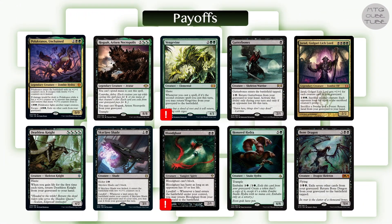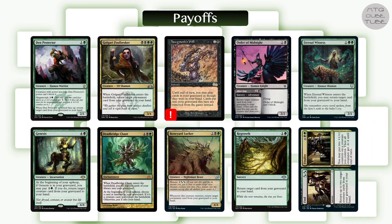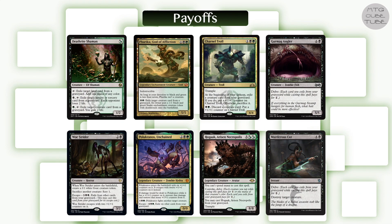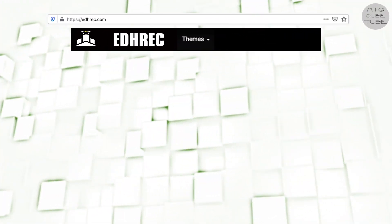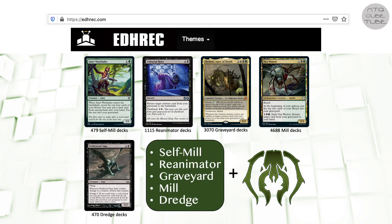For payoffs we have recursive threats, non-creatures that can be cast from the graveyard, classic reanimation or mass reanimation, cards that let players rebuy or recast cards from the yard, cards that care about the number of cards or card types in the graveyard, and cards that use the graveyard as a resource to pay for spells or costs. We can mix and match here because all of these payoffs benefit from the same enablers — just fill up your graveyard and these cards will all get better. An easy way to find cards for this strategy is to go to edhrec.com/themes and then go to the card lists for self-mill, reanimator, graveyard, mill, and dredge, then choose Golgari as a color combination.